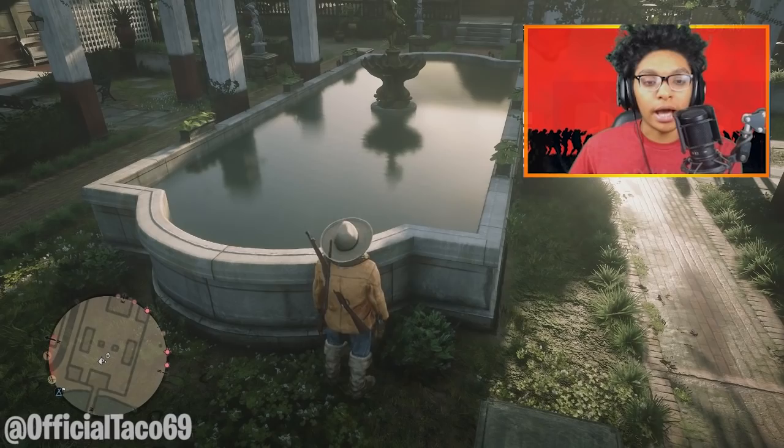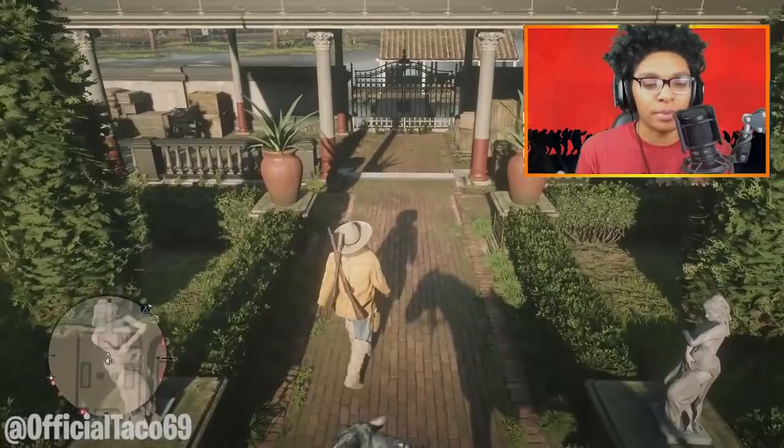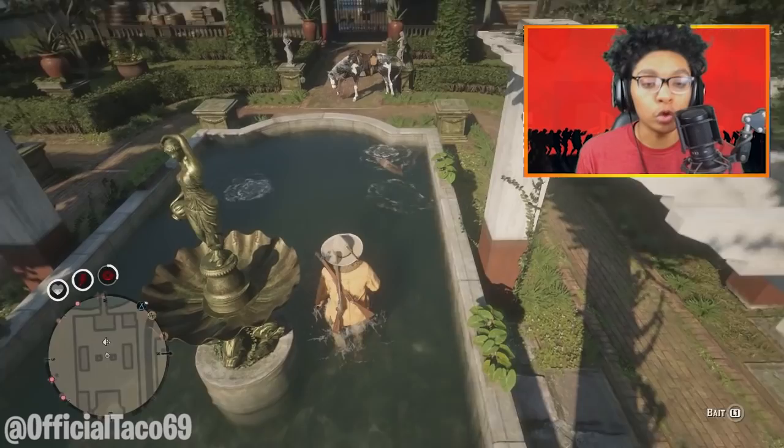All you want to do is take out your fishing rod to make fish spawn inside of the fountain, which they should not spawn there. So technically you're exploiting the fishing rod mechanic to make the fish spawn in certain areas. In this case we're spawning them inside of a fountain where they should not even be in the first place. There will be fish that actually spawn, so now all you want to do is get out your varmint rifle, which is a .22.